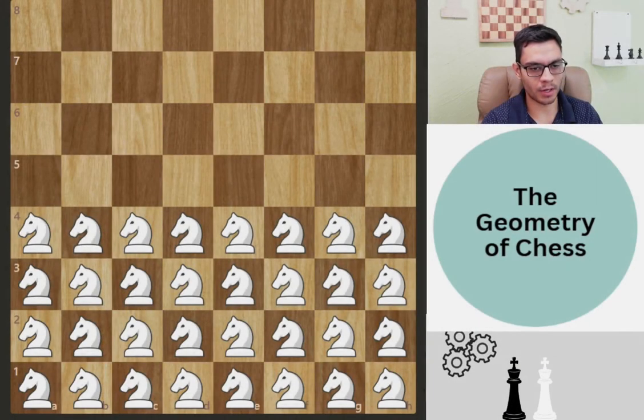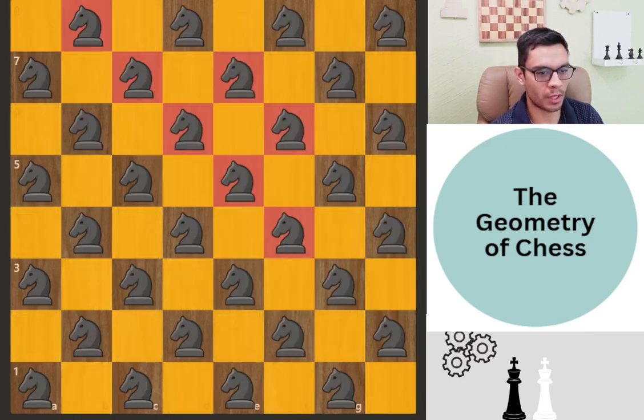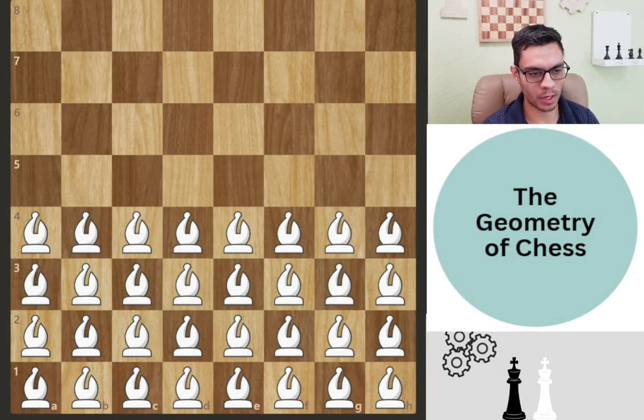Now, let's say somebody gives you 32 knights and tells you to arrange them so they don't capture each other — keeping in mind knights can capture each other regardless of playing white or black. The solution: place all the knights on the same color complex, like all on light squares. Every knight is on a light square and no knight can capture another. The same applies placing all on dark squares — you can fit all 32 knights.